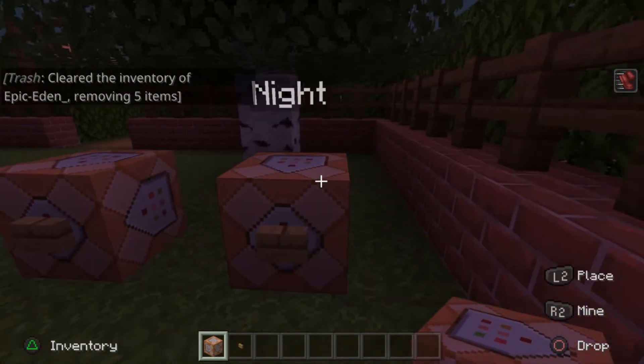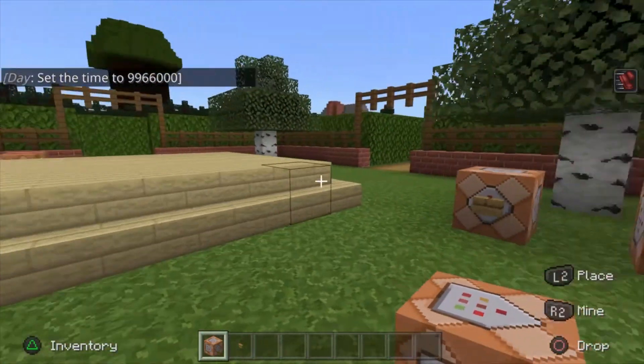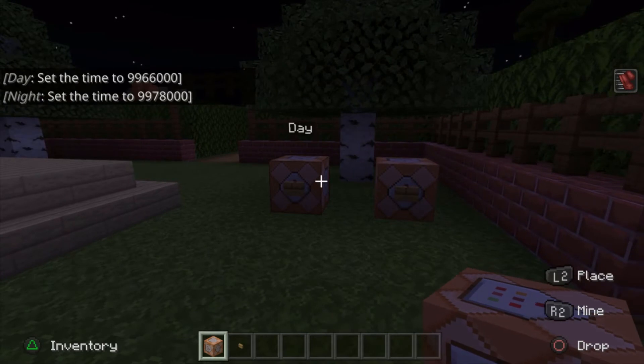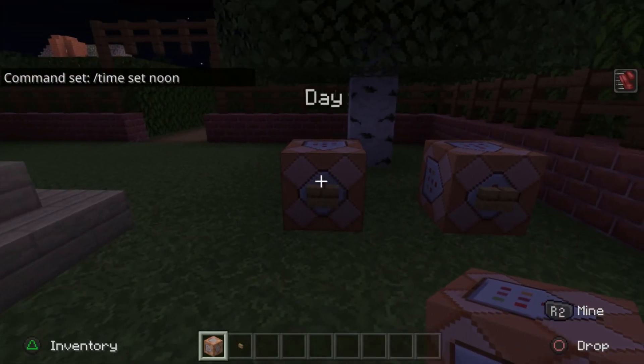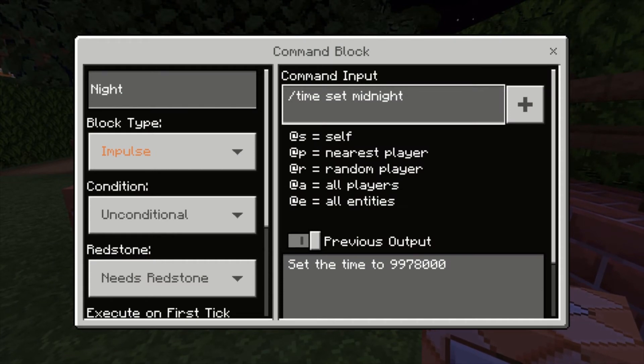Now let's learn about setting time. So we want day or night. If I want to view my world in the daytime, or if I want to see what it looks like at night, these are very handy. For day, it's very easy: backslash time set noon. You can fine-tune this - at the bottom you can see it sets the time to a specific number. I just find it easier to use noon. Same thing for setting night: backslash time set midnight. You can put night, morning - those commands work too, and you can also fine-tune the number.